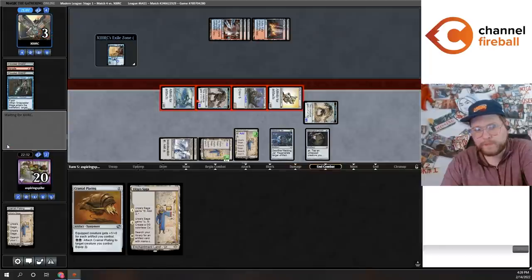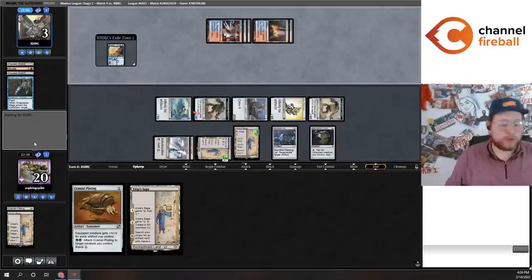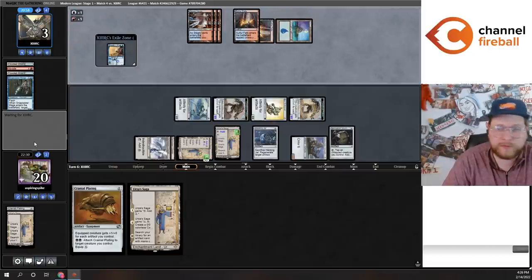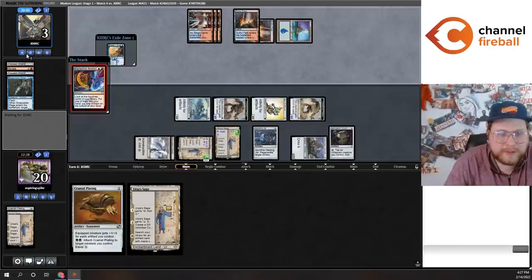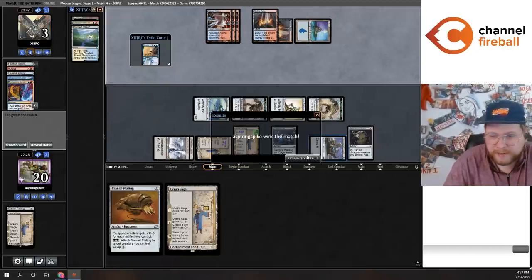We're down to three life. We've got a giant board. Shattering Spree or Shatterstorm is a Modern-legal card though, and they could combo off — they showed us Visions game one, maybe they're a Taking Turns deck or something. Another Iteration, another land played before casting it, and then a concession. This is maybe going to be the fastest video I ever record for Channel Fireball. We're off to a nice 3-1 after our 0-1 loss to Neobrand.